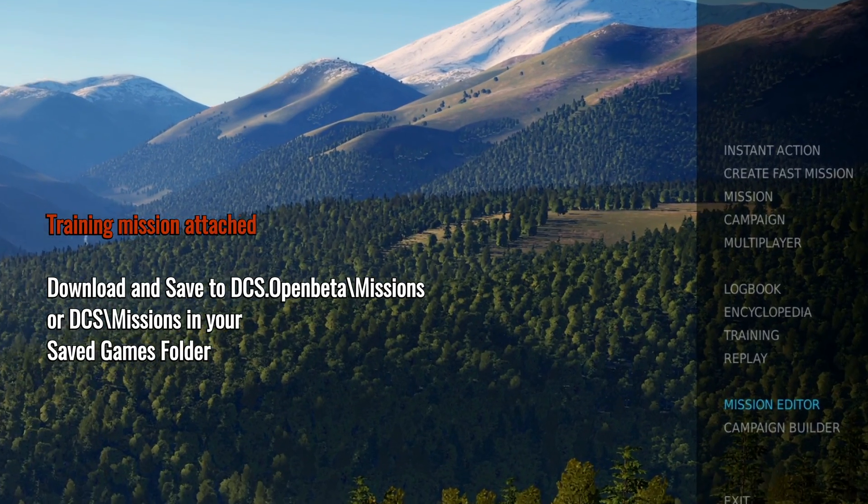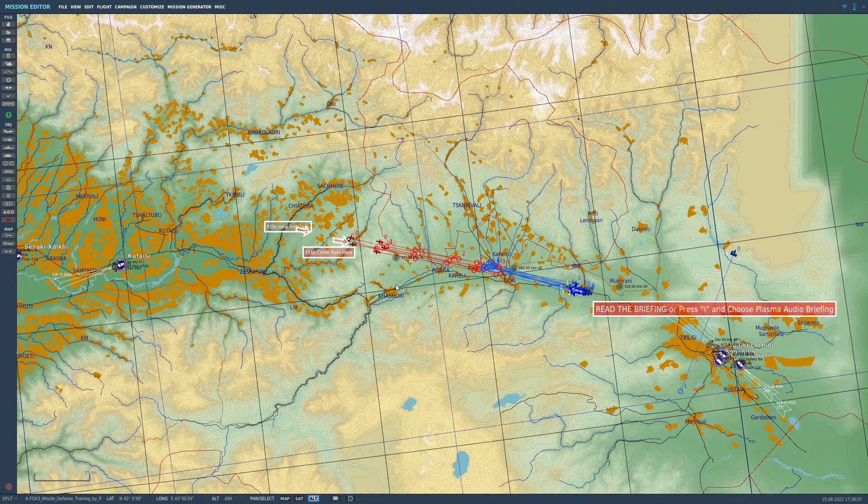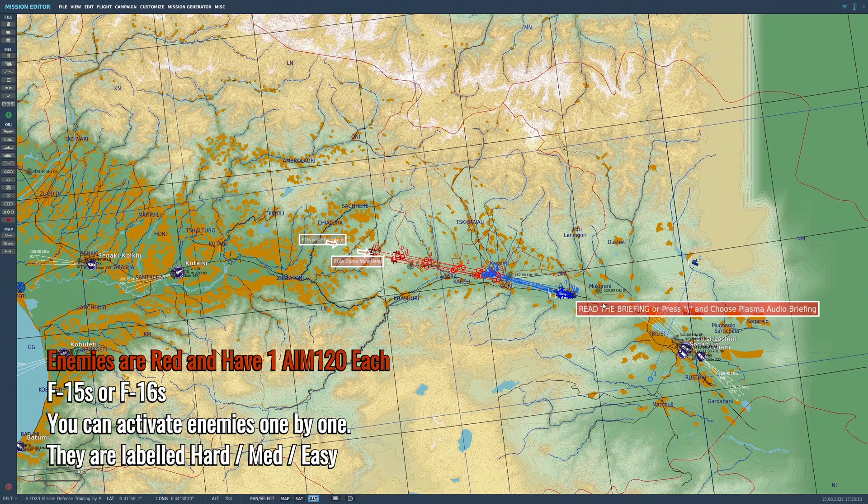Hey everybody, Plasma1945 with a training mission for you to answer the question: how do you escape those pesky AIM-120s, AMRAAMs, R-77s or SD-10s? Download the mission, save it to open beta missions in DCS and you can launch it with me.